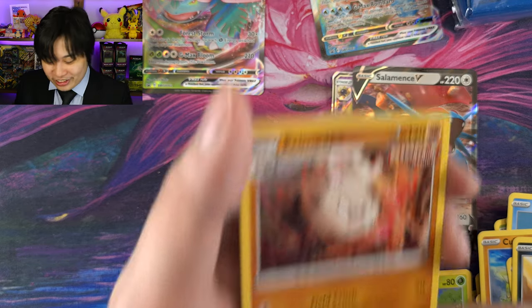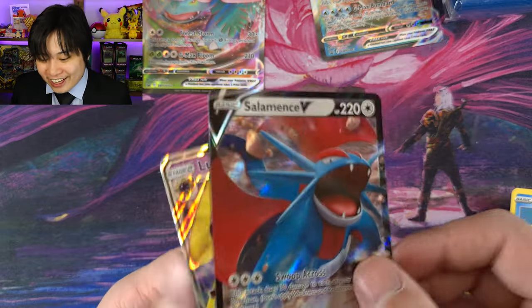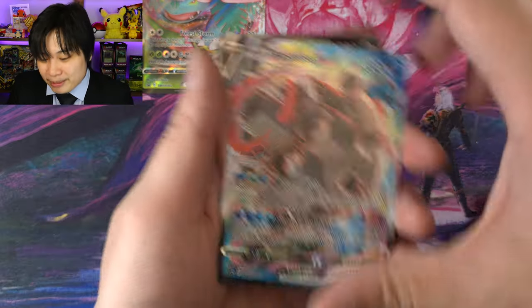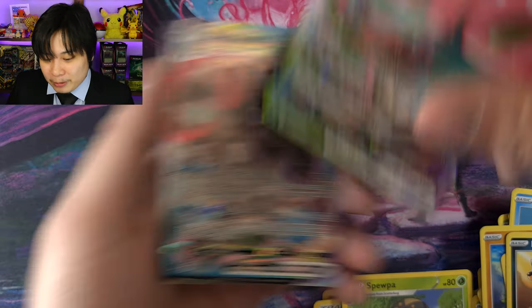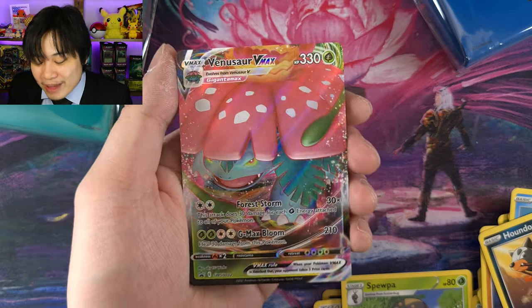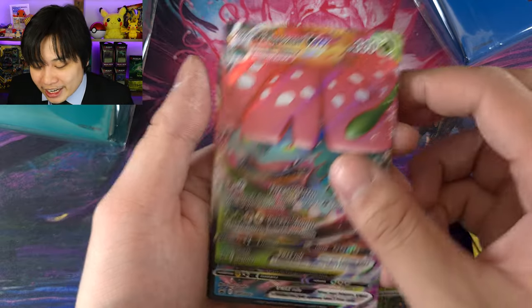So throughout this entire endeavor, we managed to get two V cards from the Blastoise side — a Lunala GX and a Salamence V. Not terrible pulls to begin with. We also got the beautiful Full Art Blastoise VMAX along with the Venusaur VMAX and the sleeves. I think that's worth it just for the promos — you don't buy these for the four loose packs, you buy them for the promos. And man, what promos they are.